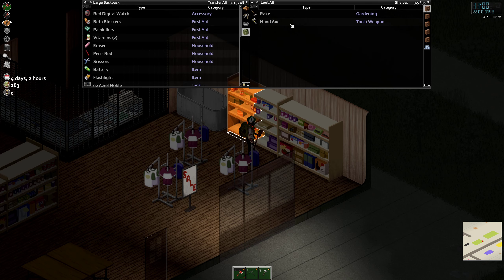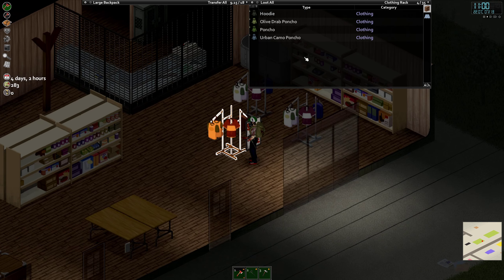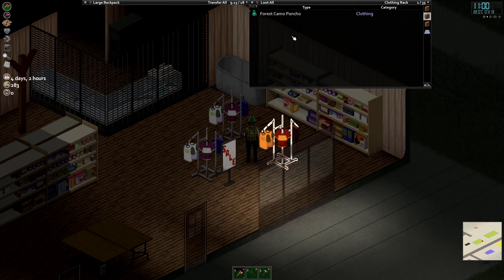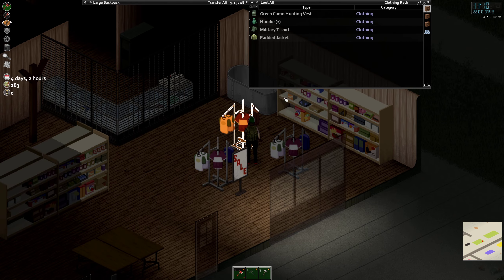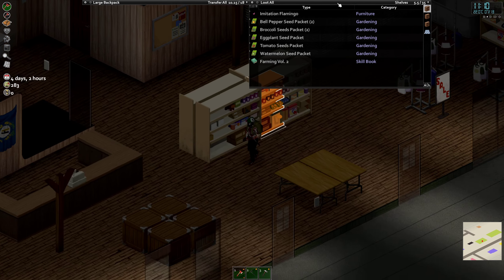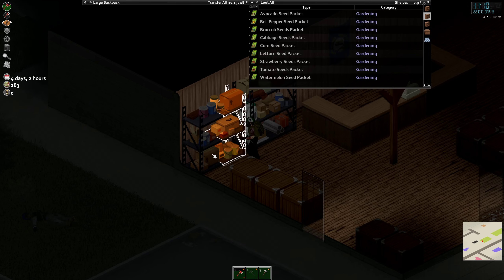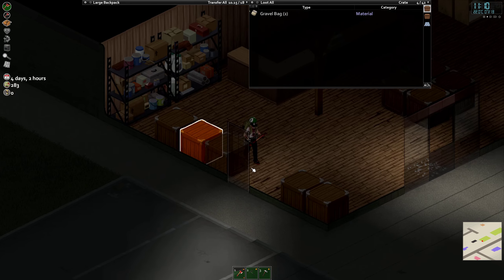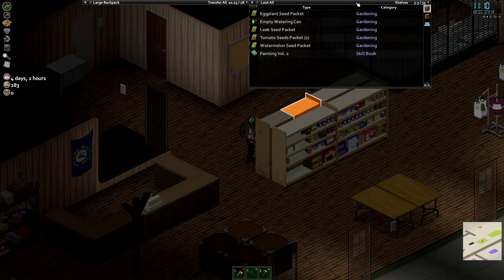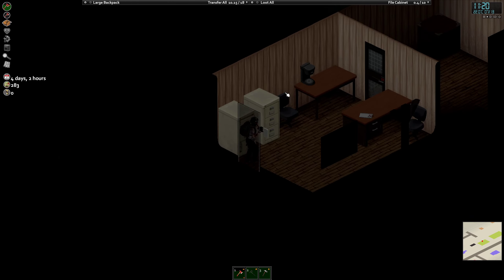But first let's check the shelves. Anything else that's worthwhile? We don't have a poncho yet. Urban camp alive — poncho, poncho. There's a lot of seats in this shop; if you ever need seats, this is the place to go. A farming mod is installed — I'm not farming anyway.